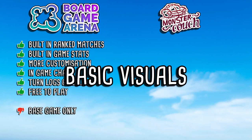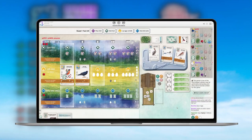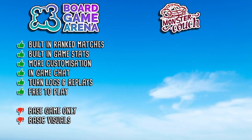My next criticism of Board Game Arena is that visually it's quite basic and bare bones — not very flashy. It gives you the components of the game, the boards, and printouts of the cards on your screen, and that's it. In a way you could call this a positive, but compared to what we'll come on to with the Monster Couch version, it is on the more sterile side of things. And if players aren't using the in-game chat, it can feel quite quiet and lonely.